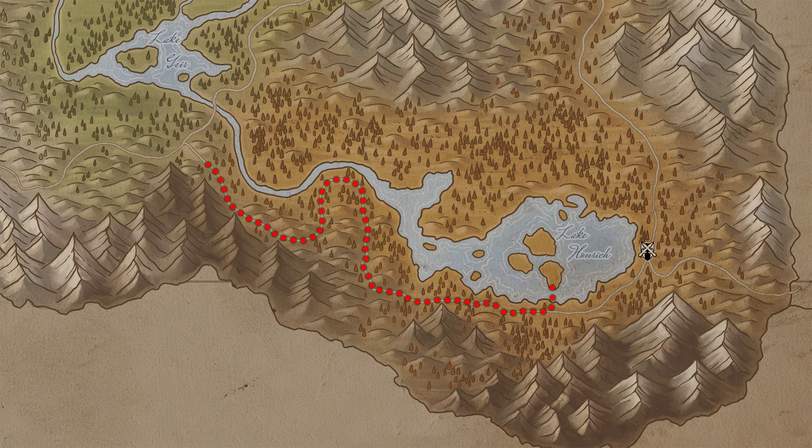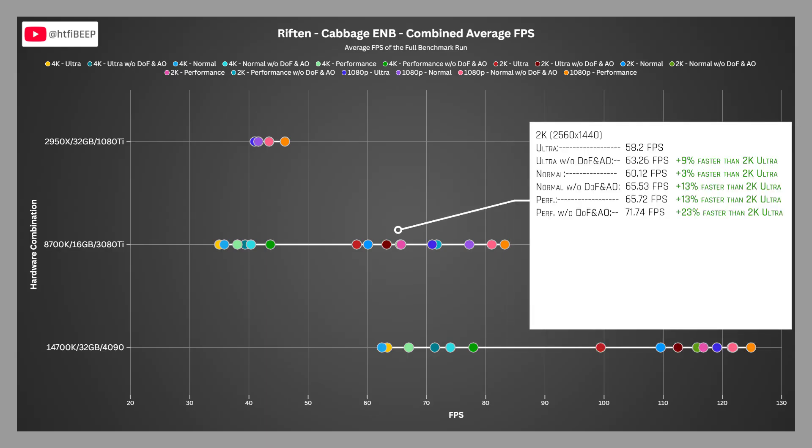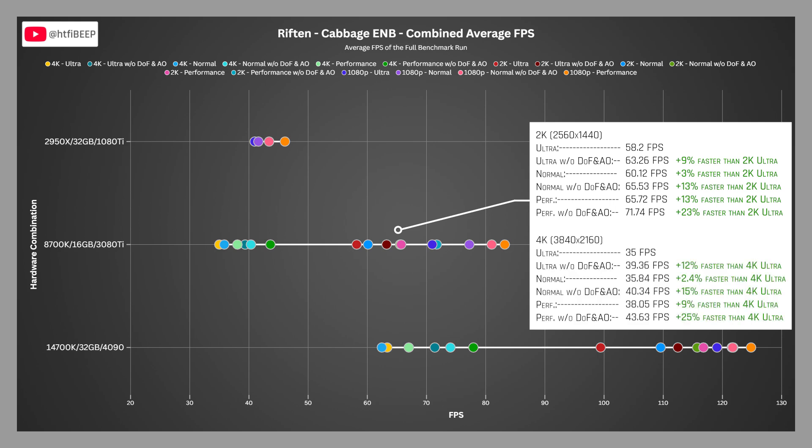That takes care of the performance highlights for the first benchmark zone. Next, we'll talk about performance in the second benchmark zone, which takes place in the forest around Riften. At 2K, the 3080 Ti machine scored 58.2 FPS on ultra, 60.12 on normal, and 65.72 on performance — normal 3% faster than ultra, performance 13% faster. At 4K, the 3080 Ti scored 35 FPS on ultra, 35.84 on normal, and 38.05 on performance — normal 2.4% faster than ultra, performance 9% faster.